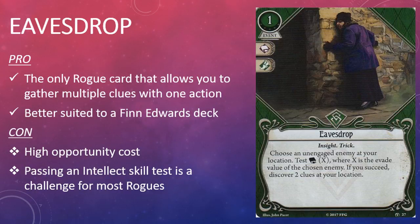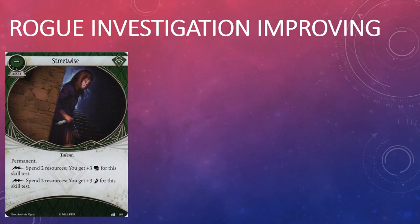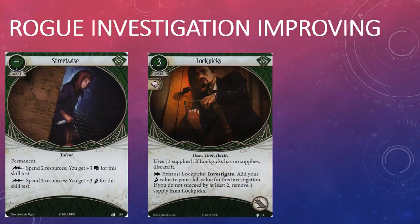The third rogue card in the box is a new event: Eavesdrop. It costs one resource and comes with intellect and agility skill icons. It has the Insight and Trick traits, and the game text: choose an unengaged enemy at your location; test intellect X, where X is the evade value of the chosen enemy. If you succeed, discover two clues at your location. Gathering clues has never really been the strong suit of the rogue class, although the situation has improved a lot since the days of the core set. Streetwise, a permanent asset released in the Blood on the Altar expansion, and Lock Picks, a rogue asset released in the Path to Carcosa deluxe expansion, have done wonders for the class. However, both cards have limitations — both cards cost experience points, which doesn't really help an investigator setting out on a campaign.